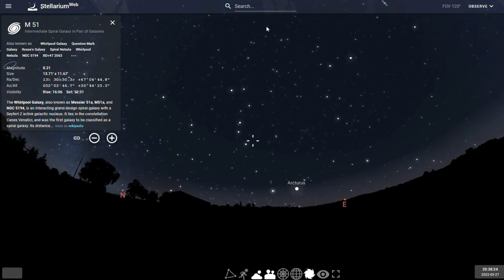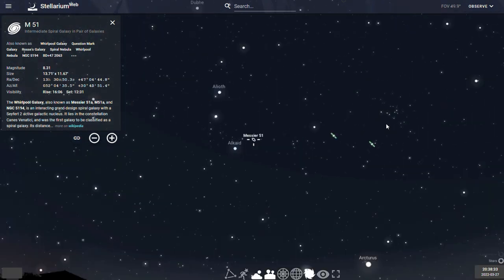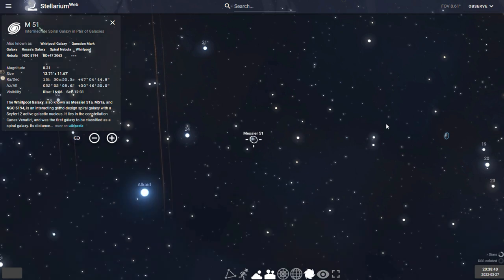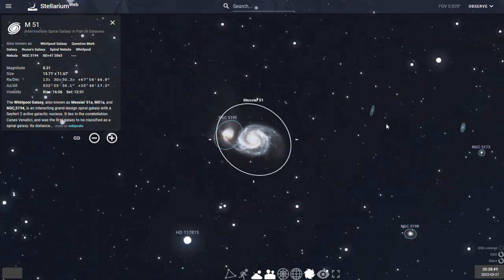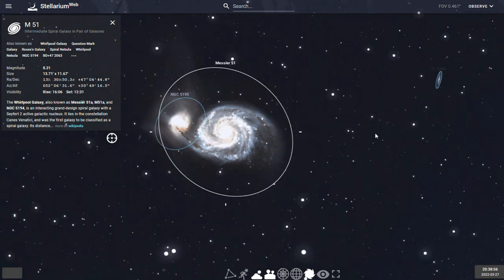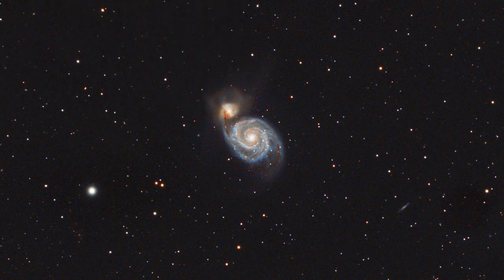Next we have one of my favorite galaxies, Messier 51 or the Whirlpool Galaxy. Like M81, the Whirlpool Galaxy is another grand-design spiral galaxy in the constellation of Canes Venatici. M51 also interacts with its companion galaxy, NGC 5195, and both galaxies are extensively studied by astronomers and astrophotographers alike. Here's my first attempt imaging the Whirlpool Galaxy in 2020, and here's my second attempt in 2021.